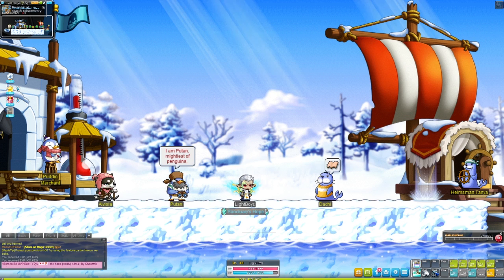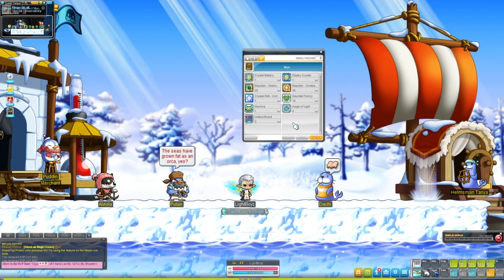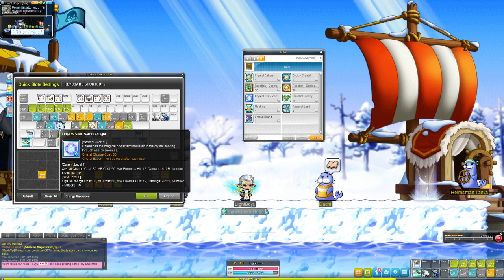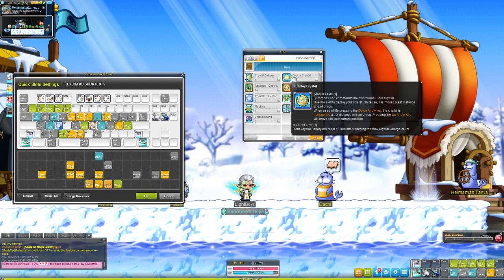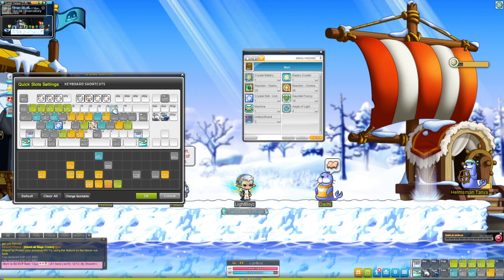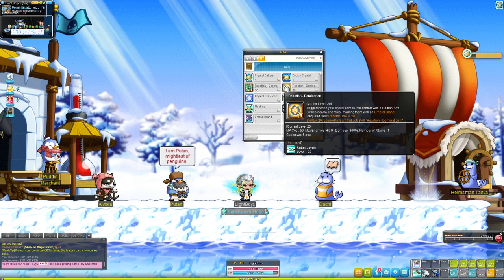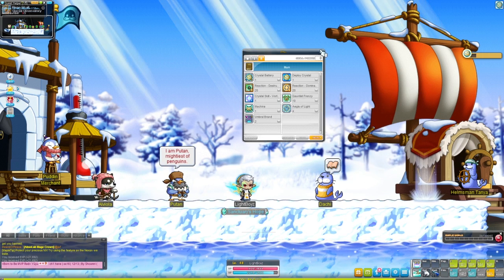I'll probably come back at the third job advancement to see what we've got. I feel like I'm doing something wrong with Illium, to be honest. The issue is by the time you guys see this character being played, it'll be level 120. I don't really know what this skill does — it says MP cost and crystal charge cost, but I don't get how to charge crystals. Oh, interesting — okay, so this needs to be like up there. I think that's my issue. I've literally just been using the Radiant Javelin.